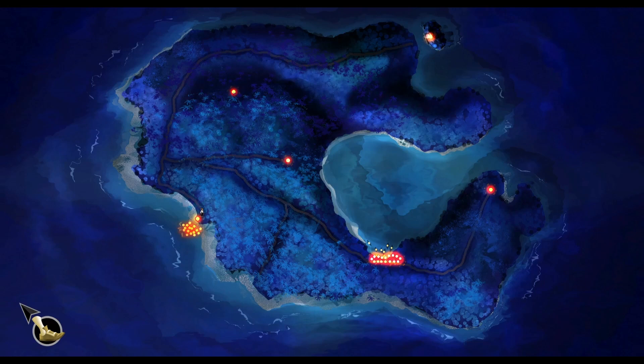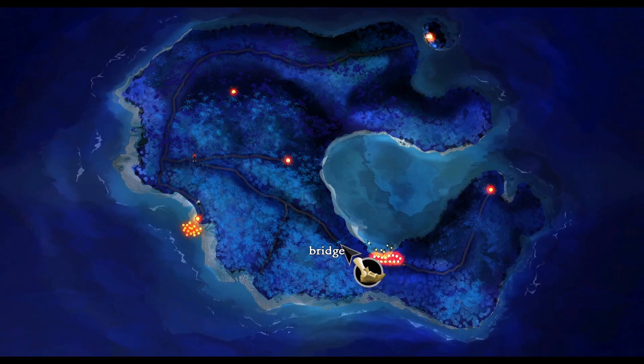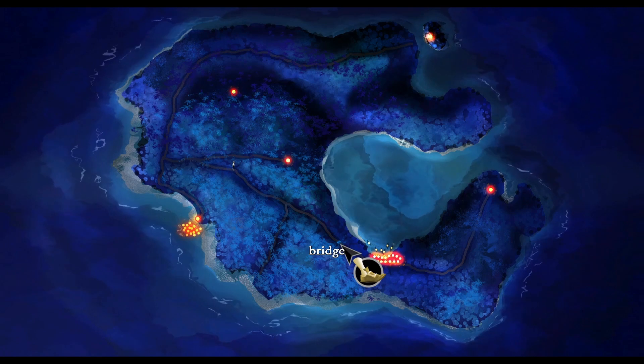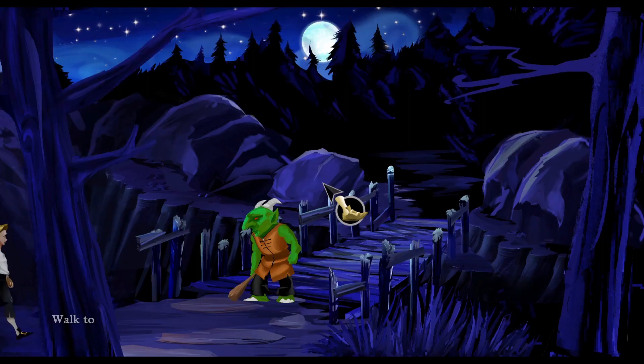At this point the game opens up a bit. We've been given three quests — three different paths we can take in any order. As you can see from the map, there are several lights marking places we can visit. However, there is one point on the map we're currently interested in, and just before those lights you'll see I've moused over a bridge. At that bridge is where my hell started as a child. Say hello to the troll.